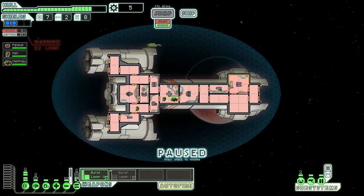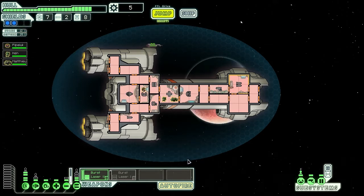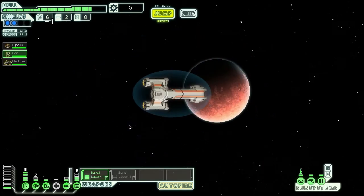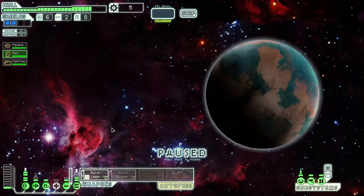My oxygen is disabled. The next bunch of scraps that I get, I'm going to need to spend on reactor power, because I just don't have enough power to power everything I need right now, even if I really sacrifice my invasion rate. I pretty much have to disable my oxygen to be able to use both of my lasers.